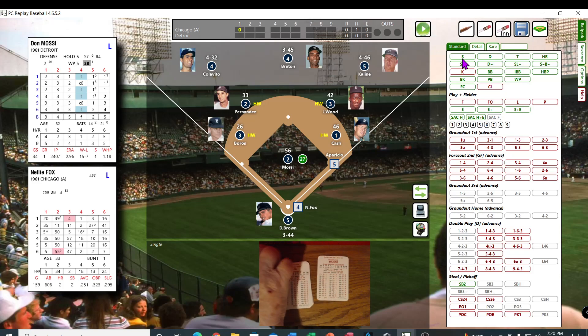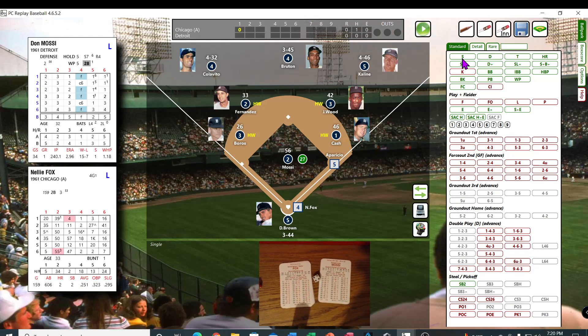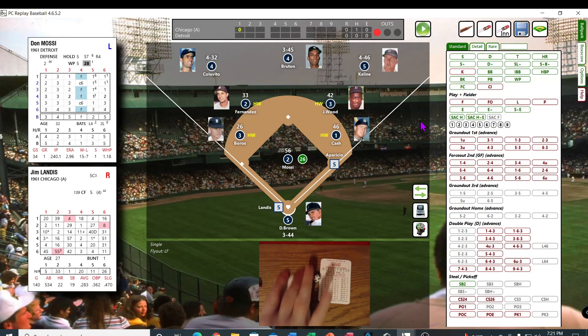Okay, Nellie Fox. Chicago beat Detroit in their first game 2-0. We got a 14 — that's a 30 — that should be a fly out to left. Let me check the charts here. Fly out to left, runner holds. Alright, Jim Landis is up.